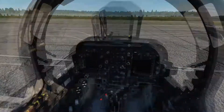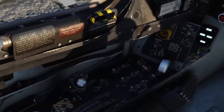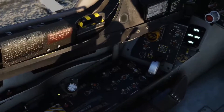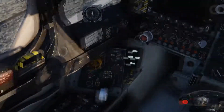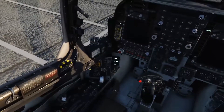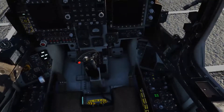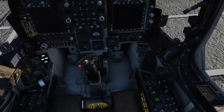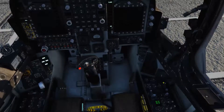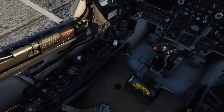Now once she's up to speed, if you look down at your throttle there's a little clip behind it for the parking brake. Once you take that parking brake off you can move the throttle forward and she will start rolling. Okay so we're going to put the throttle up quickly.